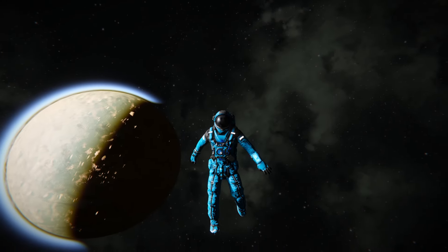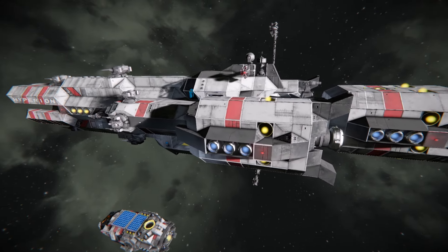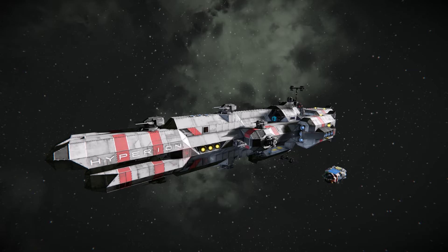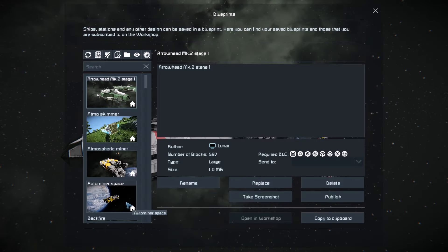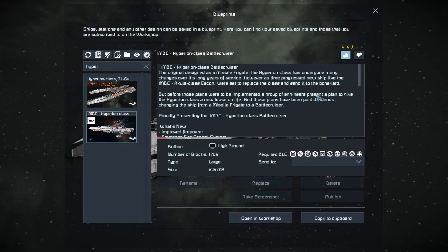Hello everybody and welcome back to Space Engineers — another review today. We are looking at the Hyperion class battlecruiser, which is a remake of the original by JD Hawks. This is part of the IMDC faction, and I think it's a pretty good battlecruiser. I'm going to talk through why I think that and have a look around the ship.